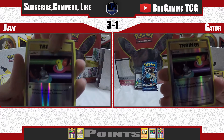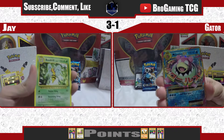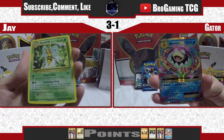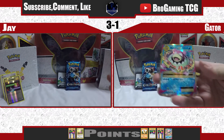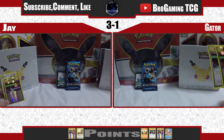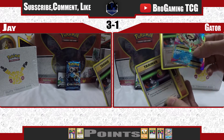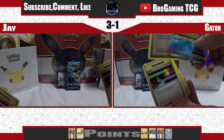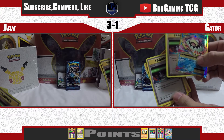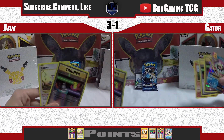Reverse Holo Switches for both of us — so that's going to be one point for me and one point for him. A Mega Slowbro EX! I get a rare Beedrill, he gets a Mega Slowbro EX. Bringing my total to four points, two points — six points. Mega Slowbro EX is three, it's not a Full R. Yeah you're right — three points, two points. So now we're at five, six, seven points for Gator. And I got two points.